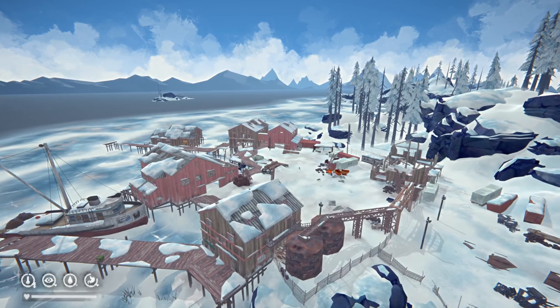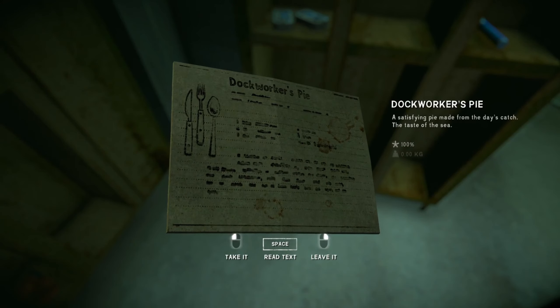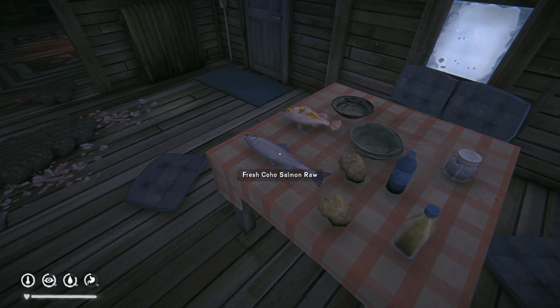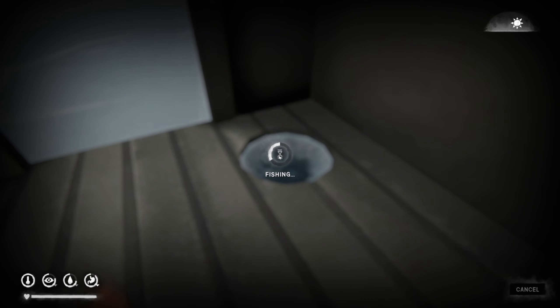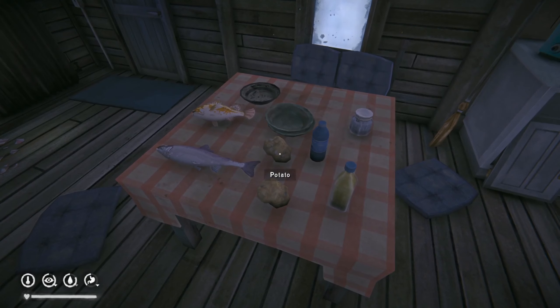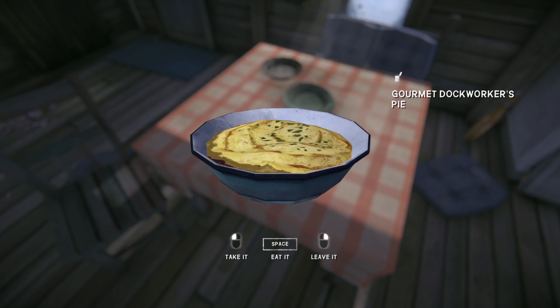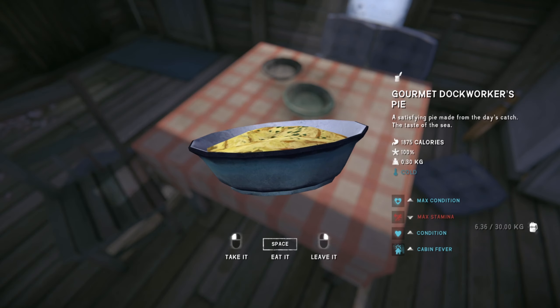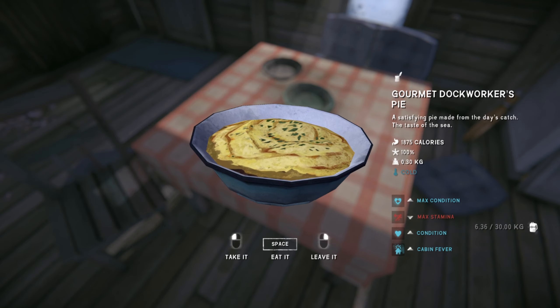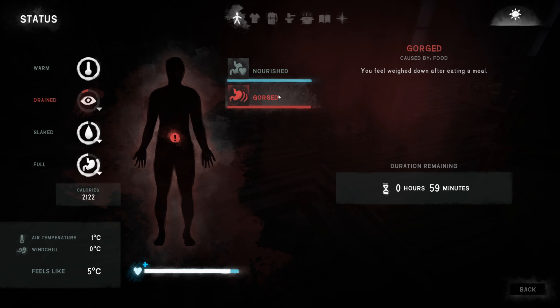Last but certainly not least we have the dock worker's pie, which can be found in the cannery workshop in Bleak Inlet. It requires half a kilo of raw coho salmon, half a kilo of raw rockfish — a new rare fish added to the base game for free alongside the Tales Part 3 update — two potatoes, oil, water and salt. The dock worker's pie provides 1,875 calories and is the most powerful healing item in the game, boasting an instant condition increase of 35%. It also increases max condition by 10% for three hours, though it does reduce max stamina by 15% for one hour, but it's totally worth it.